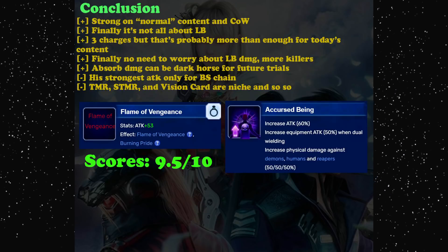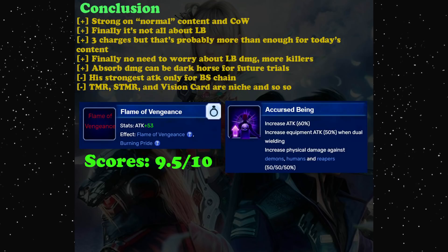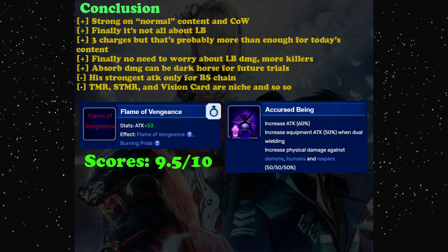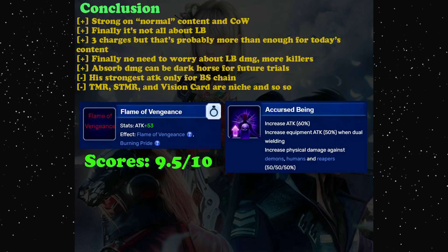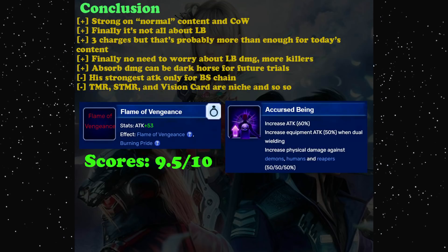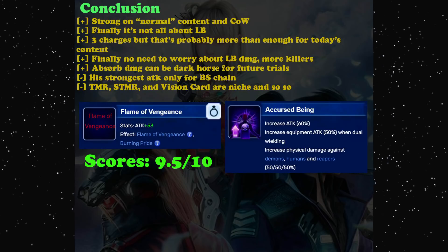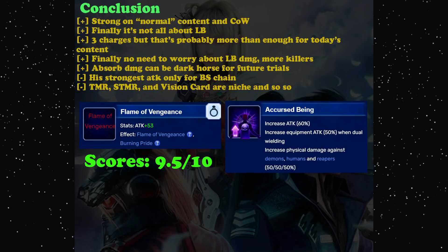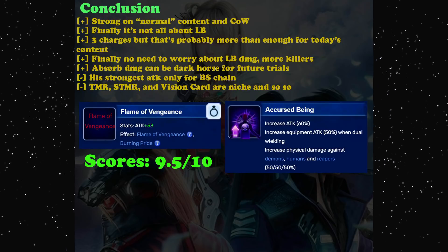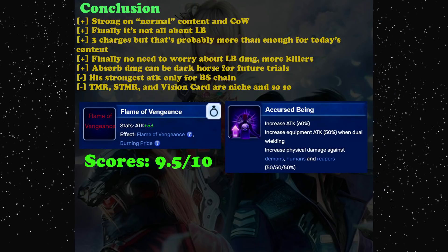In conclusion, Cartoon is very strong on normal content and Class of Wheels. On Class of Wheels, Lara is probably stronger, but the difference between normal and Class of Wheels is not huge, so he finds good balance. It's not all about Limit Burst - his Grandis has three charges, which is probably more than enough for today's content.